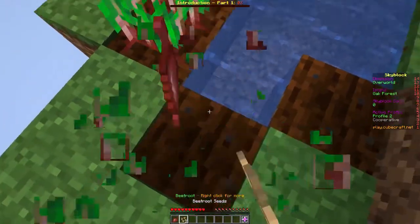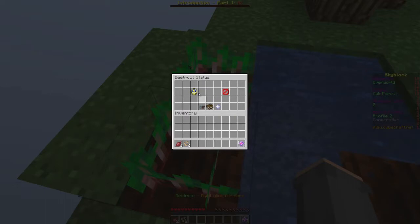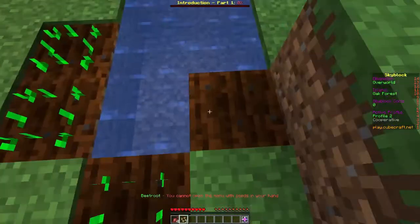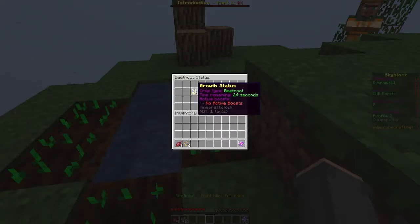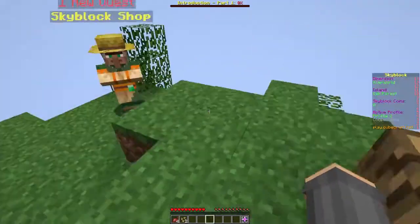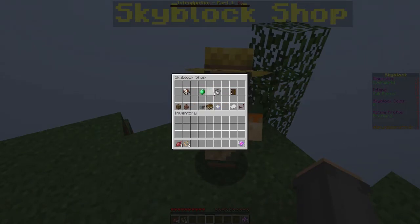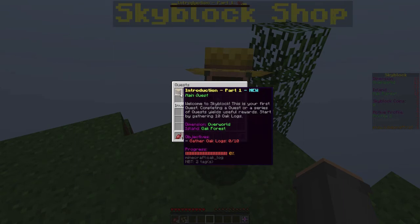Let's farm some beetroot real quick. Right click for more info — everything takes time to grow. We can see exactly how long it's going to take to grow. Now let's look at the new quest. This is the Skyblock shop. We've got quests — first quest: Welcome to Skyblock. This is your first quest, complete a quest or series of quests for useful rewards.